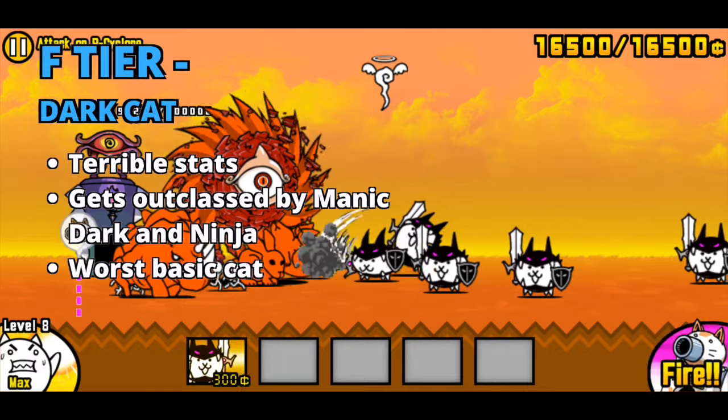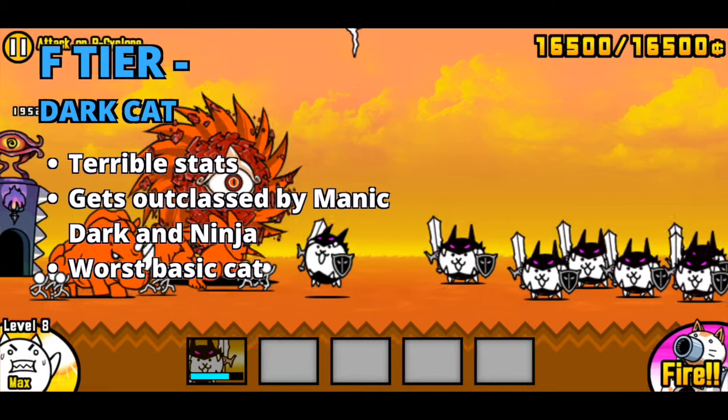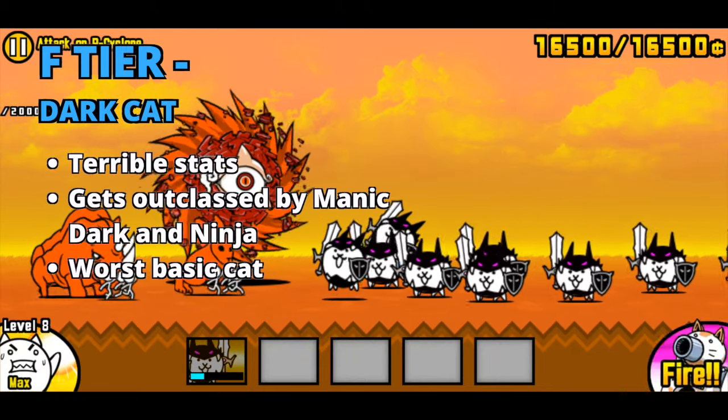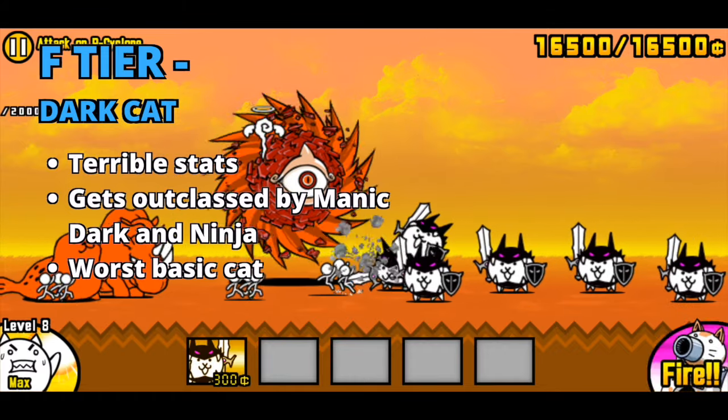In F tier, we have Dark Cat once again. His true form doubles his health and attack, but it does little to help. Dark's stats are still terrible and even the cat combos Dark is in pretty much suck. He now gets outclassed by both Ninja and Crazed Nyandam.